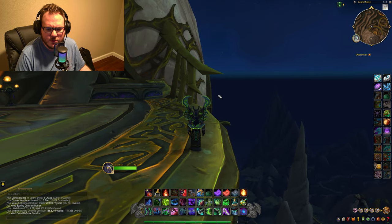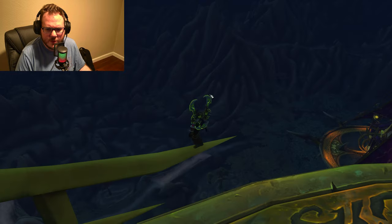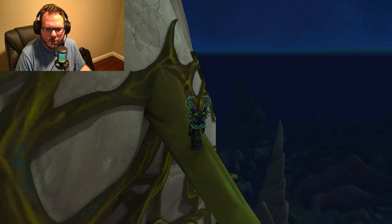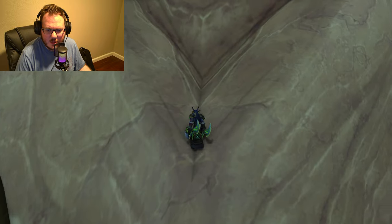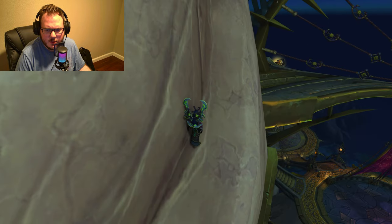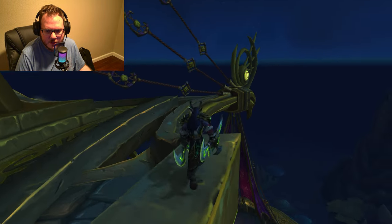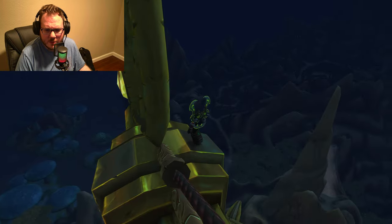In order to do this glitch, head up here. Once you get up here, be careful as you can fall off. You're going to want to jump out, then Fel Rush and Fel Rush again — I almost didn't make it there, that was close. Get on this ledge over here. This is one of the trickier parts of the glitch, but not the hardest. Fly over here and we are officially almost out of Skyreach.